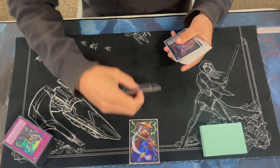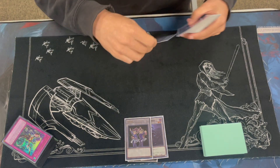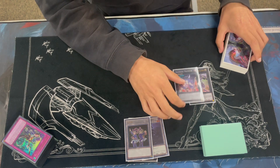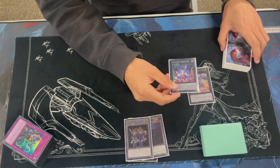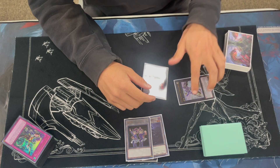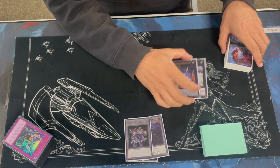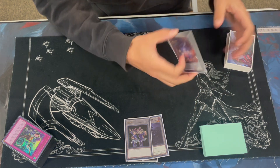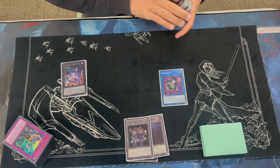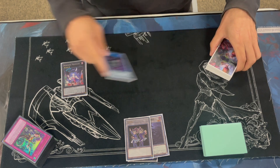The Extra Deck is going to look a little weird just because of our non-meta stuff, but it is what it is. We have what's supposed to be the Zeus Package, but Zeus is banned and I just forgot to take out Downward, so I have Sky Cavalry, which is just insane and deals with a lot of problems. You can just put it in defense and sit on it unless they have effect negation. And then the Downward, which is supposed to climb into Zeus, but Zeus was banned, so it was worthless.